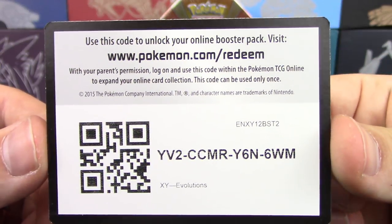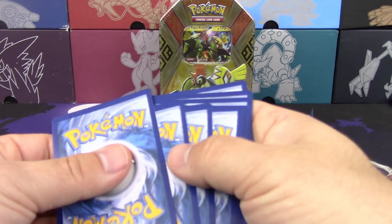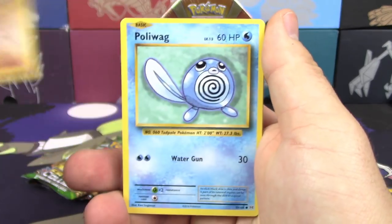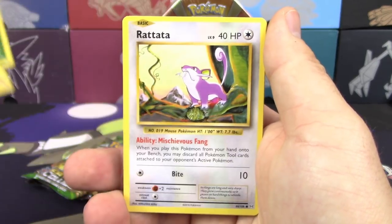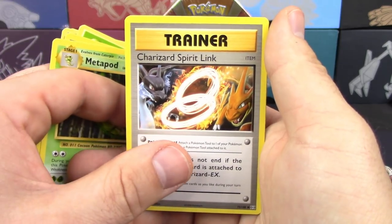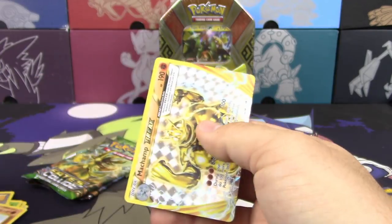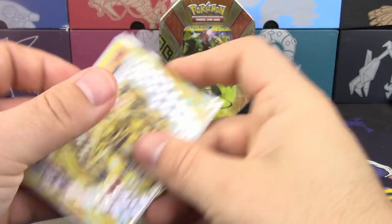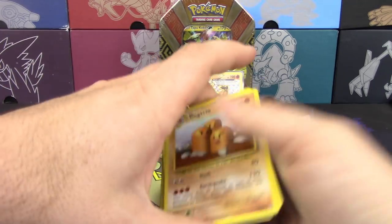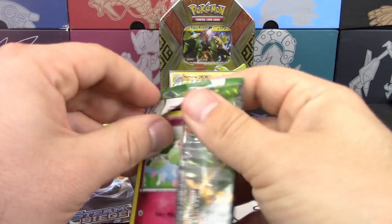Here's another Evolutions code for you guys. Three and two. Onix, Nidoran, Poliwag, Grass Energy, Rattata, Venusaur Spirit Link, Metapod, Charizard Spirit Link, Machamp Break, and a Dugtrio. All right, there's some points — we got three, three and a Lightning Energy. That doesn't count for anything except for the fact that it looks cool.